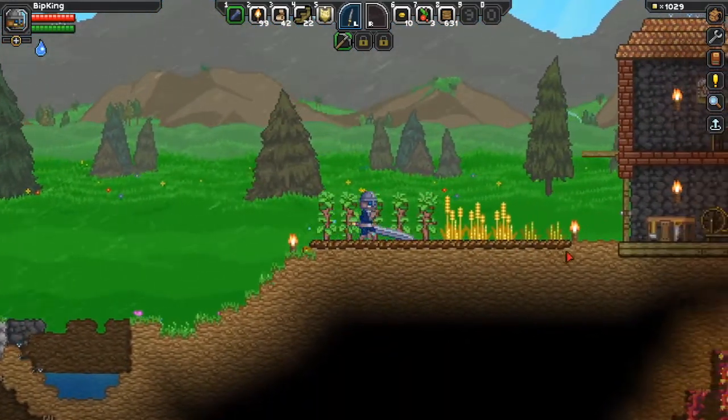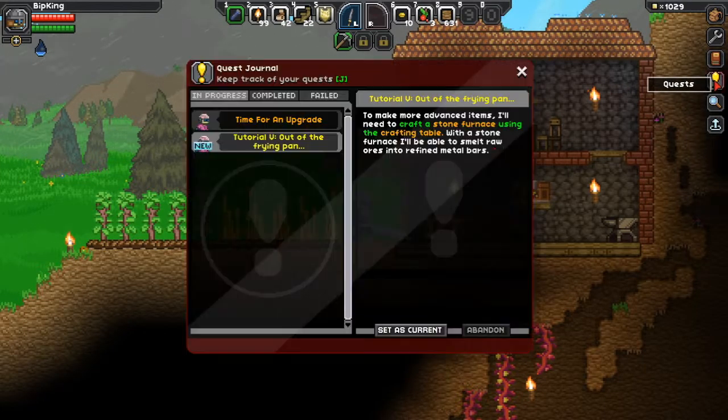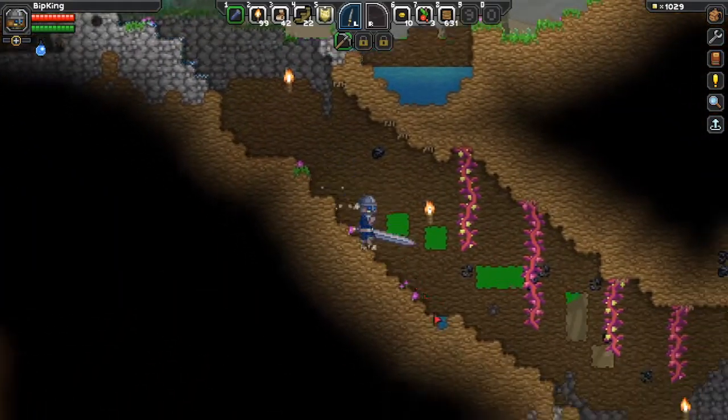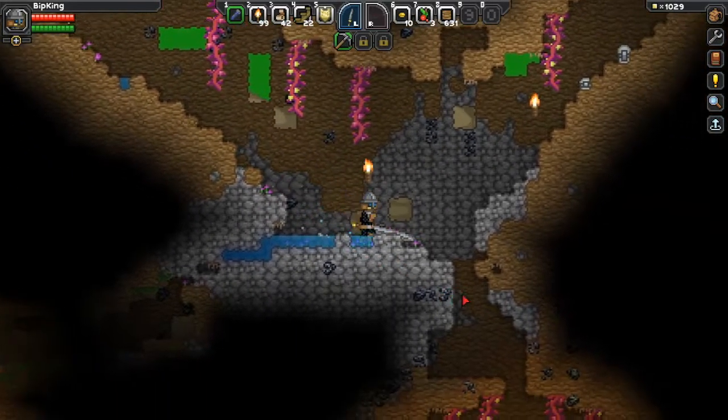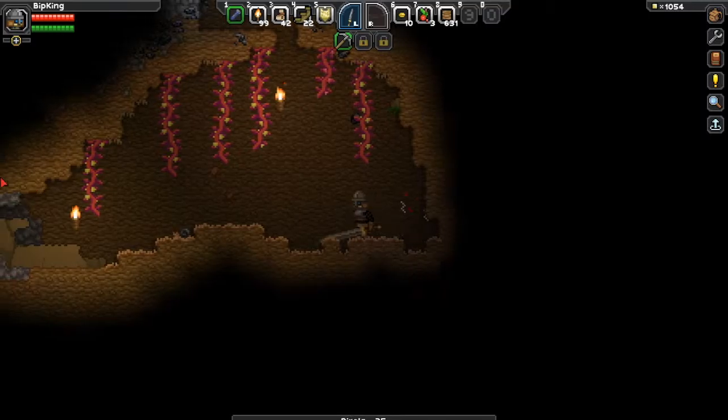Right guys, in the last episode we finished off building our house and we got a couple of bits of furniture in there. We farmed that and completed our farming quest. So, time for an upgrade. This is the thing that we really want to be focusing on now: repair the ship's thrusters. Let's set that as current. For this episode we are going to go down and explore deeper and deeper into the ground. So we're going to go into the first cave that we've been exploring here.